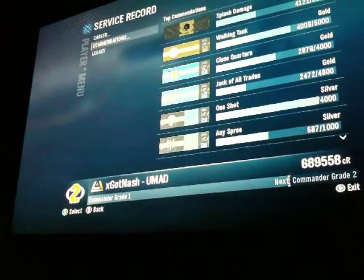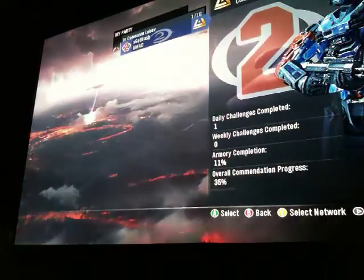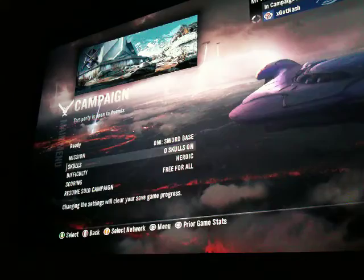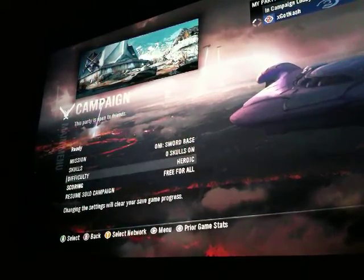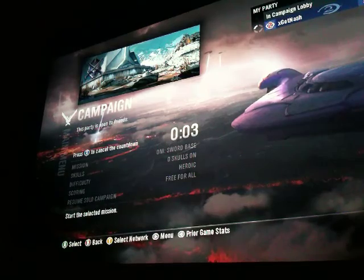Okay, I'm just going to set this up so you can view the whole screen. Alright, go into your campaign — you want to go to ONI's Sword Base, Heroic, no skulls on, and make sure your scoring is free for all.